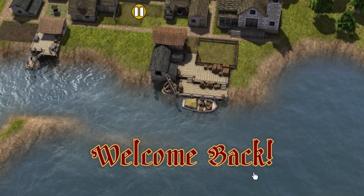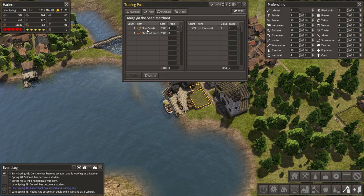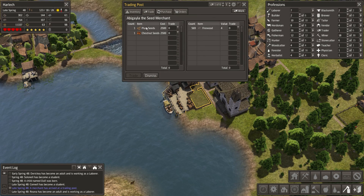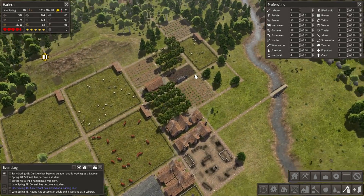Welcome back to the town of Harlech, where we have a trader currently offering some plum seeds and chestnut seeds. I would very much like to take one of those off their hands, so I can swap out some of the orchards that we're currently maintaining.